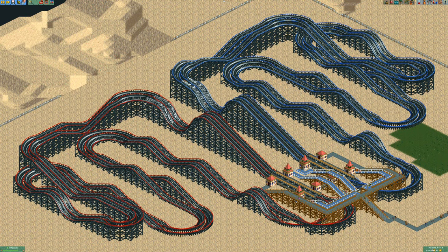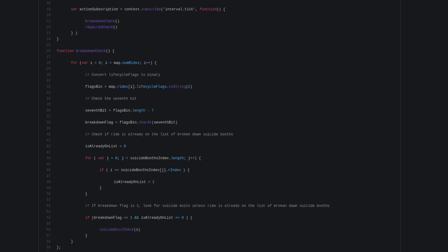Ideally you would build a rollercoaster with a high throughput and exits that despawn guests, but when the rollercoaster breaks down, mechanics are unable to get to the ride exit to fix it. I set out to deal with this pressing issue by writing a horribly coded plugin. I present to you the Suicide Booth Manager.